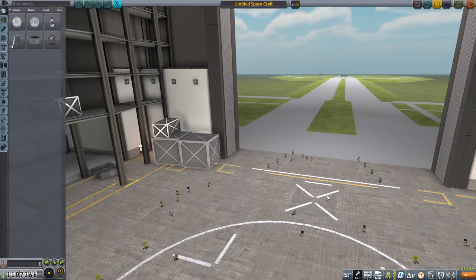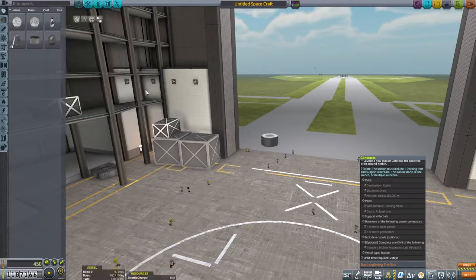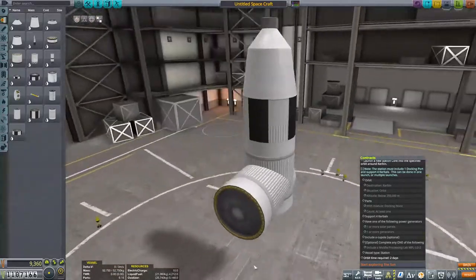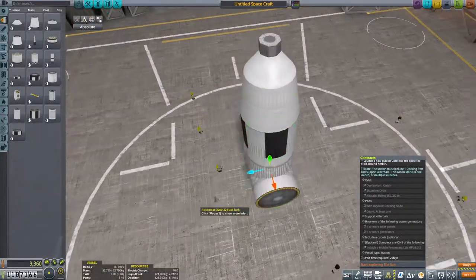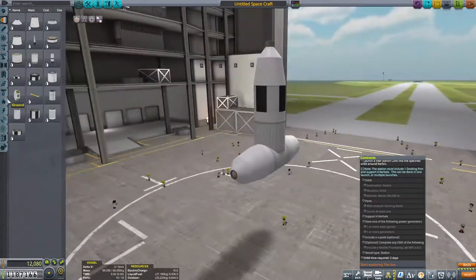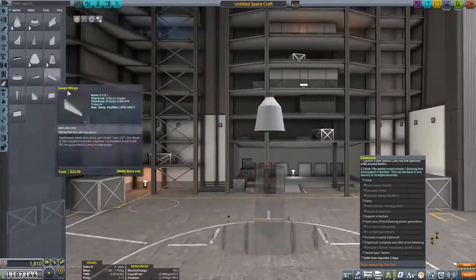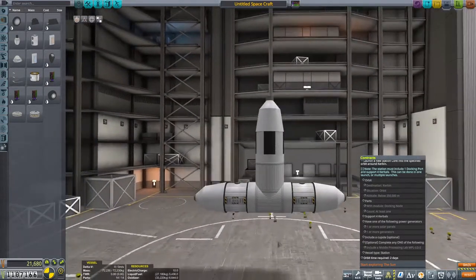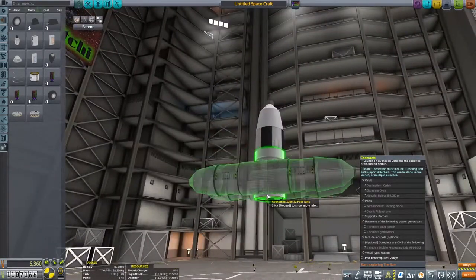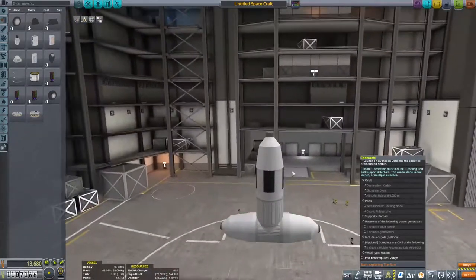The largest concern when trying to design your space station is going to be what do you actually want to put on it? We're going to have a whole bunch of requirements from the contract, but honestly these are the minimum requirements I would put on a space station anyway - the ability to control itself and some room for Kerbals. I want this first station of ours to be both a staging area for our tourists and a fuel repository, for when we need to top up a craft that swings by and maybe didn't have the most efficient launch possible.